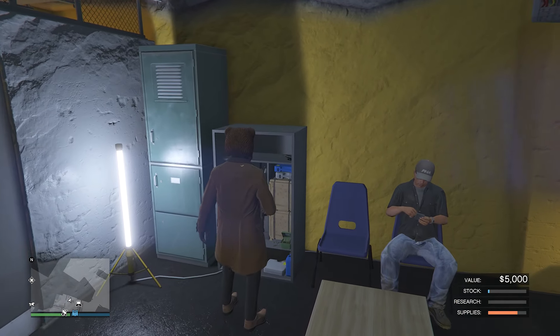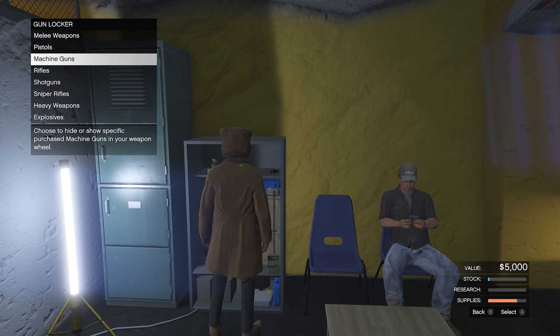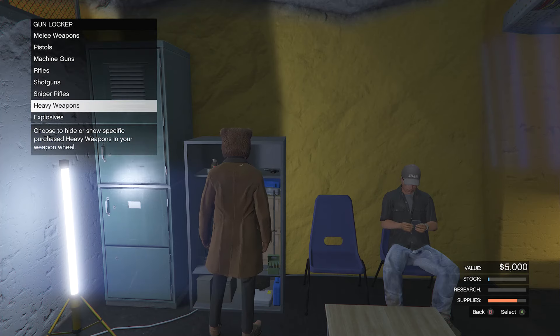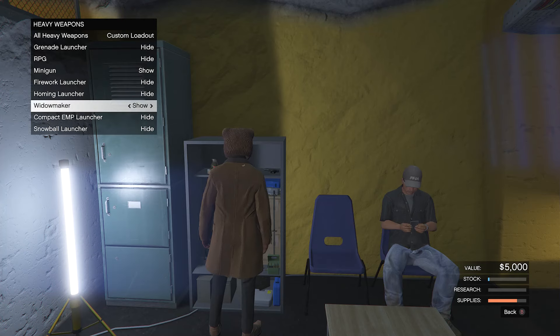The first thing you're going to want to do is find a gun locker. When you get to the gun locker, you're going to have everything set to hide all, including the melee weapons, the pistols, machine guns, rifles, shotguns, and sniper rifles. And then once you get to the heavy weapons, make sure you have everything set to hide except the minigun or the Widowmaker.